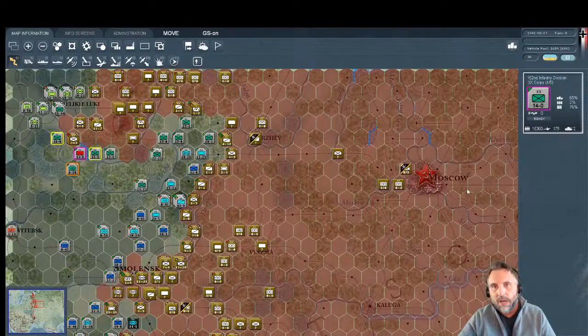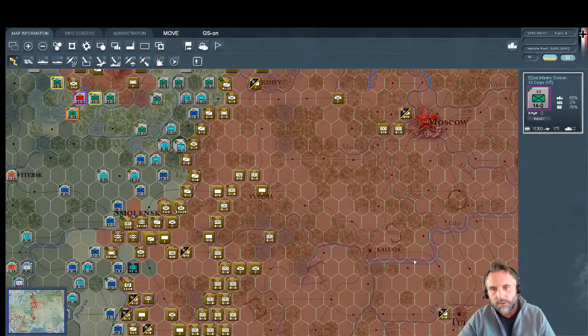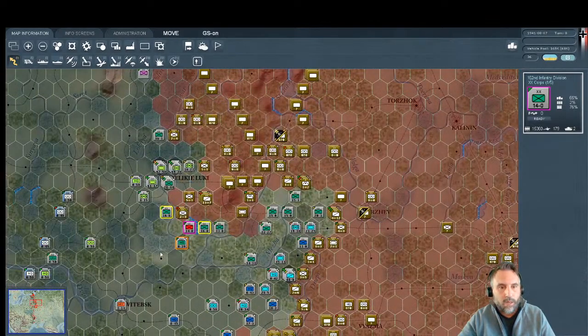It looks like we're going to approach Moscow from the north and try to encircle it, letting our infantry come from the southwest and west to provide the other side of the fence. You don't want to go directly into Moscow — there's a river that's difficult to attack across, some light woods. Better to go north into clear hexes, or come from the southwest through Kaluga where you don't have to cross the river. You probe the front, find weaknesses, and pour through with armor.